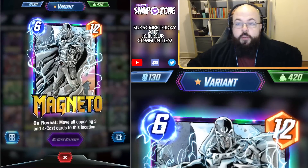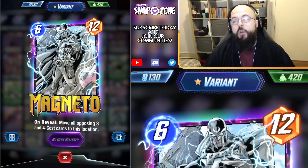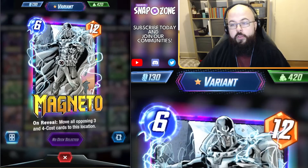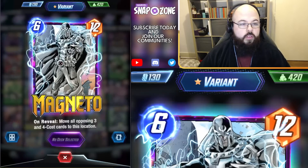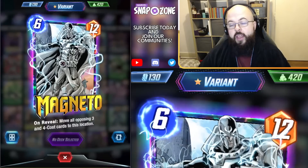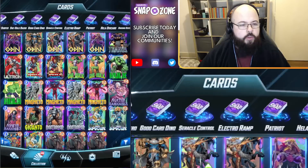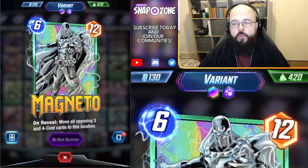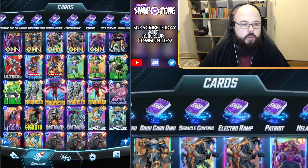Possibly my second favourite variant is this Magneto. This is actually one of only three variants I ever bought with gold — I also bought the Aero and the Rogue we showed earlier. Because it's just incredible — look at the cape movement on this card. The silver works so well on this, the cape's movement is incredible, and the power crackling from his hands feels like it's coming towards you when it's fully animated out into infinite. I know this is a fan favourite as well, but it is definitely, definitely a favourite of mine. We also have a version now with the black glimmer effect, and the black feels quite toxic coming off of this, giving it a different feel. Looking forward to seeing what this looks like when it's fully upgraded.